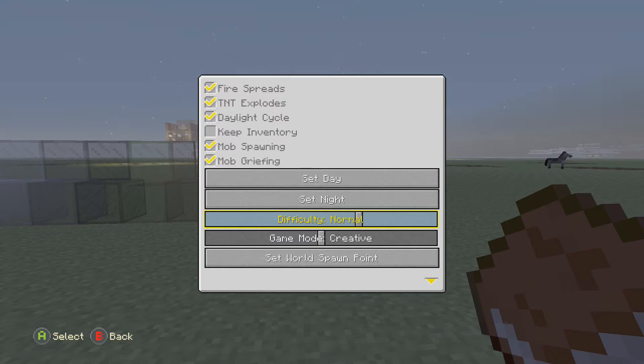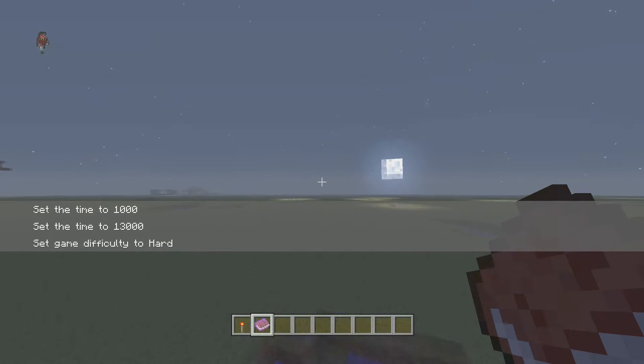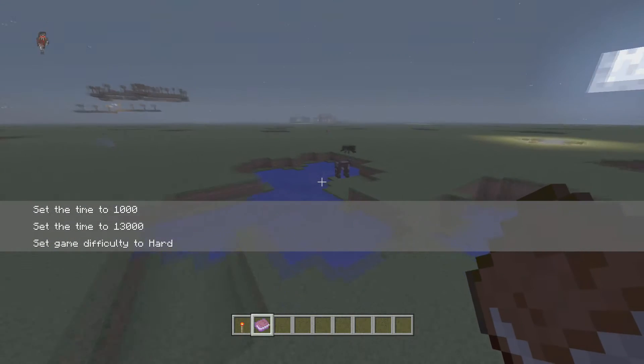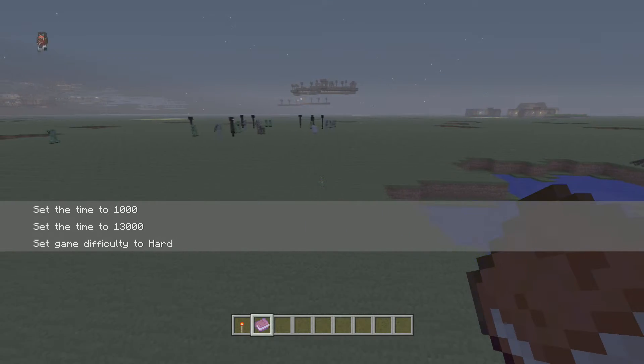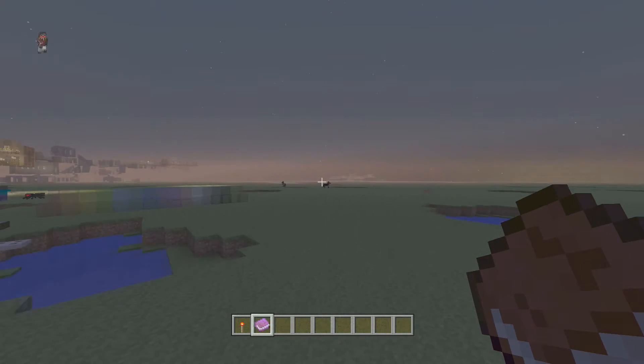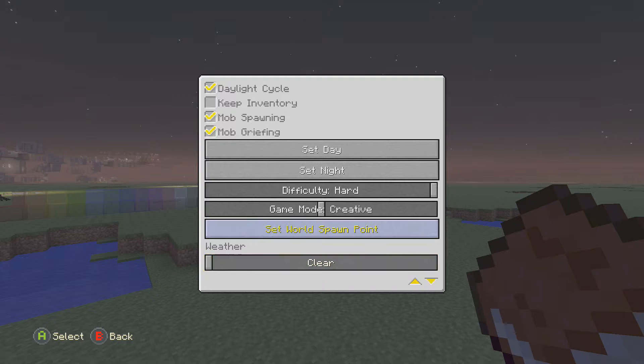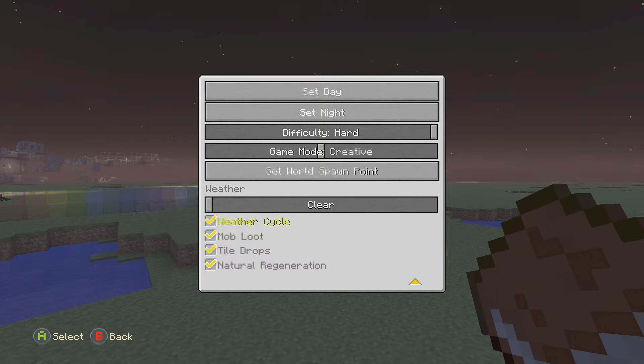As you can see here, I can change the difficulty to Hard, and if I go look I can find some mobs out here somewhere. Now they're starting to spawn out here — endermen, creepers, stuff like that. We also have game mode, so if we wanted to go into Survival or Adventure mode we can. And then there is a world spawn point, as well as the ability to make it rain or thunder.